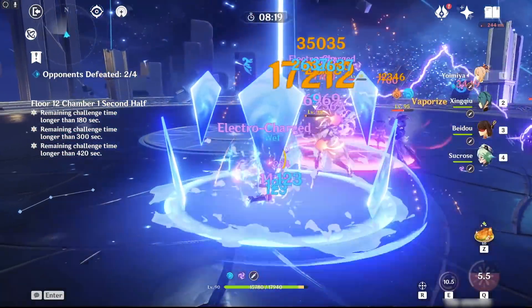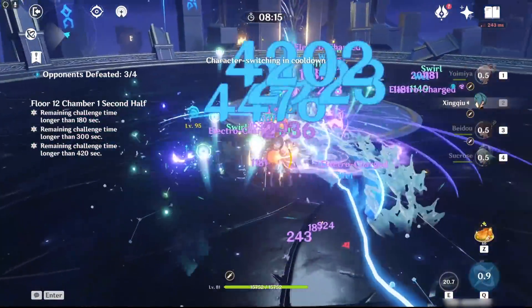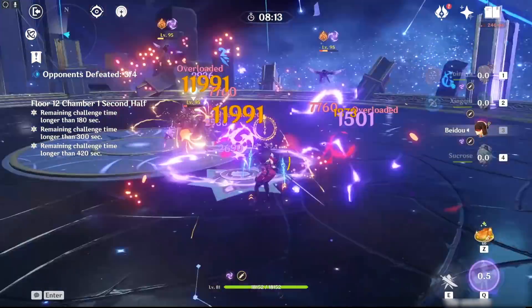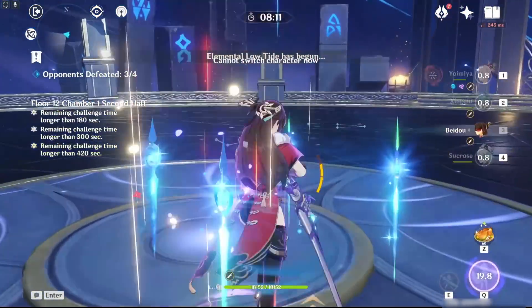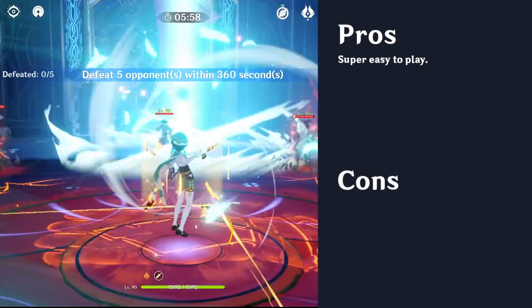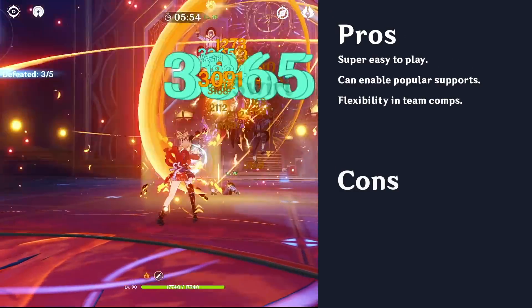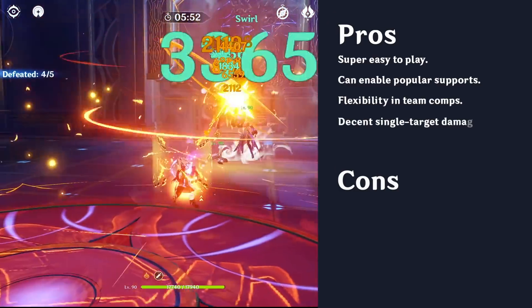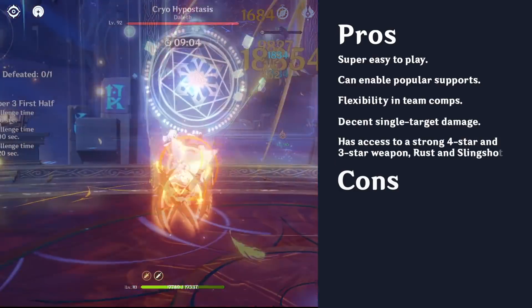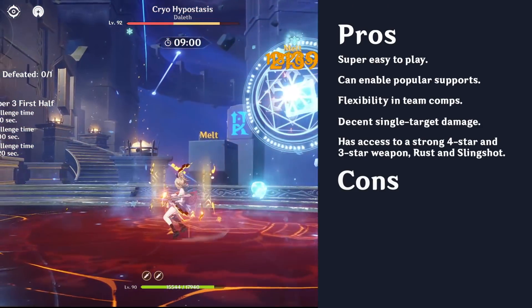She can make use of popular and strong supports like Beidou, Fischl, Bennett, and Xingqiu, allowing the teams she's used in to be quite strong. Here's a quick recap: her pros are that she is super easy to play, she can enable popular supports, she has flexibility in team comps, she has decent single target damage, and she has access to both a strong 4-star and a strong 3-star weapon, namely Rust and Slingshot.